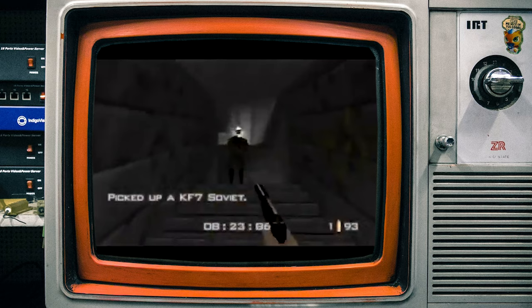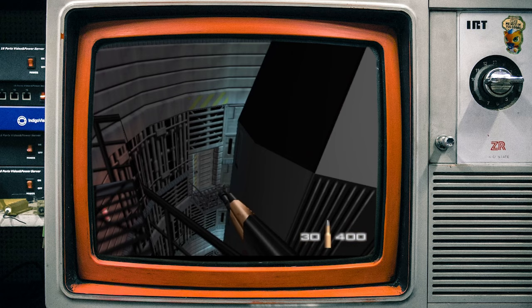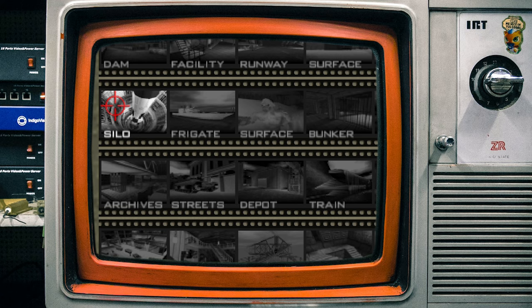My friends, today we're going to examine the strangest stage in all of GoldenEye 007, explore some of its mysteries, and take in the nostalgic spirit of this unusual yet familiar world of 90s gaming architecture. I'm talking about none other than Silo, the sixth stage in GoldenEye, and one that was made specifically for the video game, never being encountered in the movie.